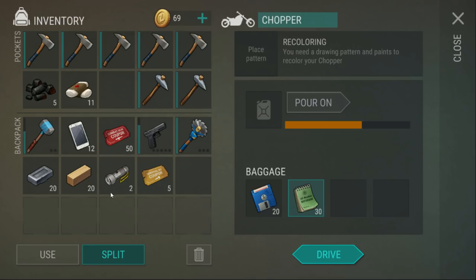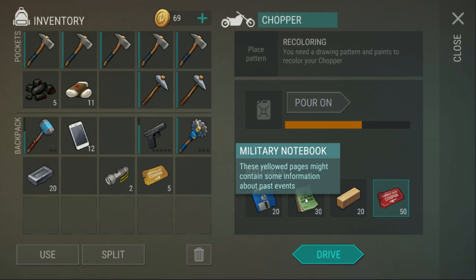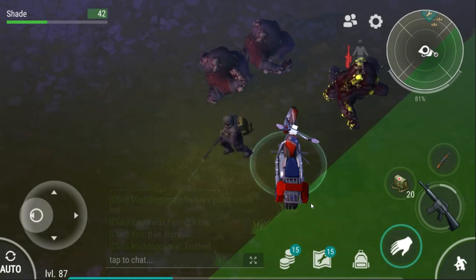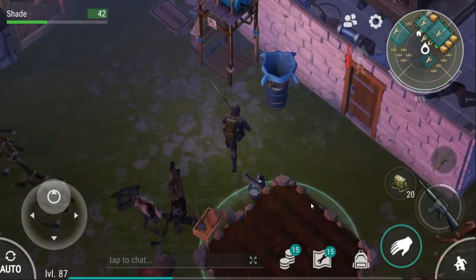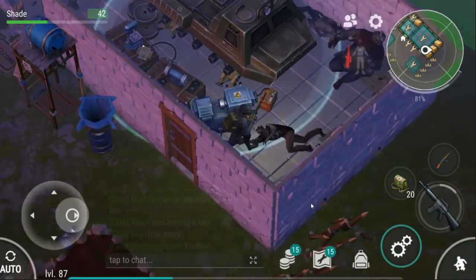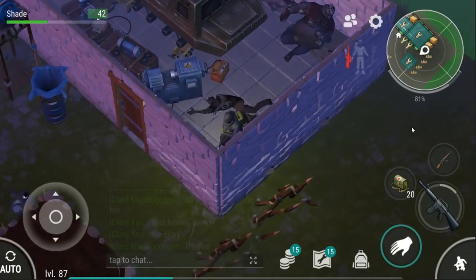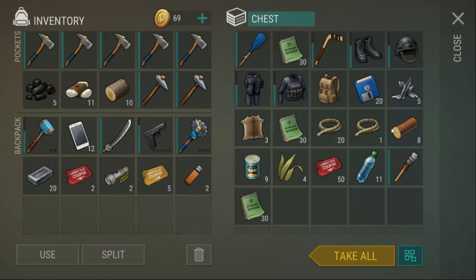That on its own is going to give us 40 C4! And 30 notebooks - I thought notebooks only stack up to 20. 30 military notebooks - that's ridiculous. Let's take the katana, those two red tickets, and a couple of USBs. Holy crap - this is definitely a hacker base, but I'm looting it. That's another 50 red tickets!